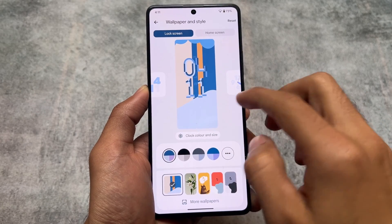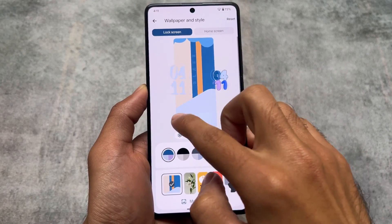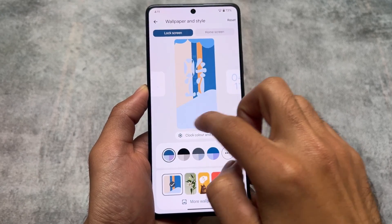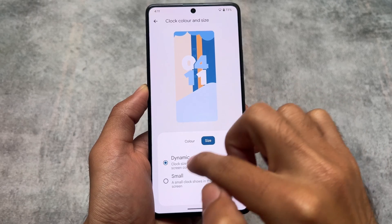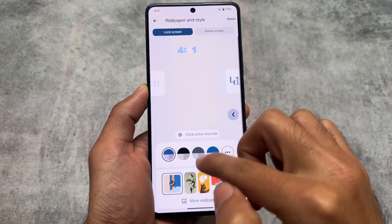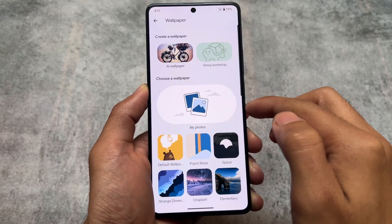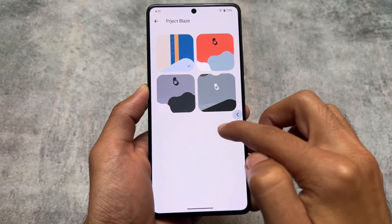If you move on to wallpapers and style, you will find all the new clocks because it's based on the December security patch, which is essentially the QPR1 stable update. New clocks and the same options from QPR1 are already present here. You also have wallpaper options, and some wallpapers are included.